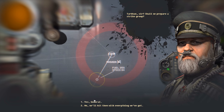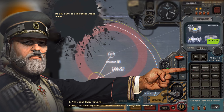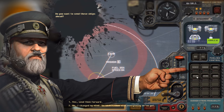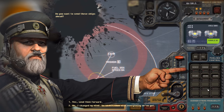Tarkhan, sir. Shall we prepare a strike group? Yes, General. Do you want to send these ships ahead? Usually it selects everything, but I really just want the two Lightnings to go right now — one would most likely be enough, but I want to be sure. You don't want to send the Sevastopol because it's too slow to perform a sudden strike — 0% chance. If they detect us, a strike group would head our way. These guys are all fast enough to get there, but I want to keep some in reserve for morale reasons.